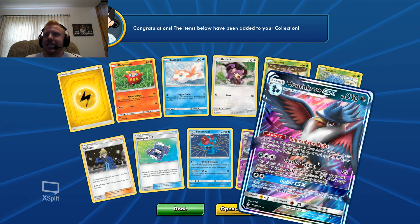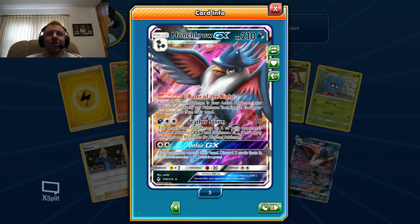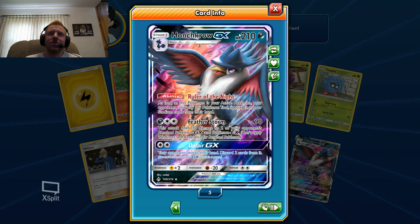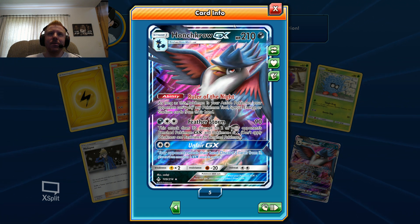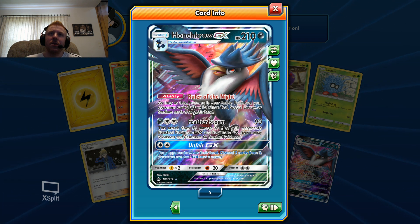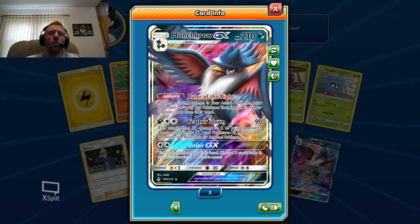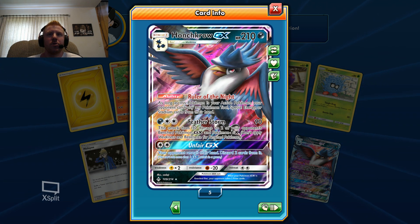Another Honchkrow GX - I believe that's five now, and I have a full art Honchkrow. Featherstorm does 90 and then 30 to two GX or EX on the bench, but it's just not enough damage output to be super valuable. The ability is actually pretty cool though - it prevents your opponent from playing any tools, special energy, or stadium cards from their hand, except for supporter and item cards, so you kind of lock them down.